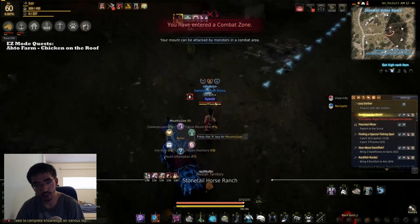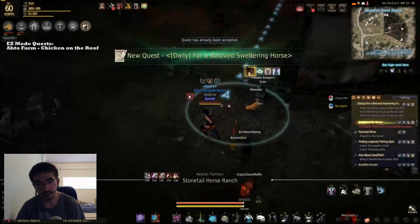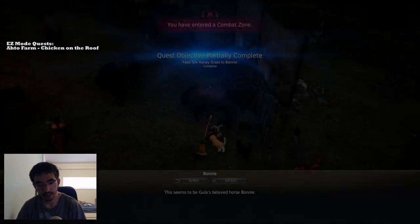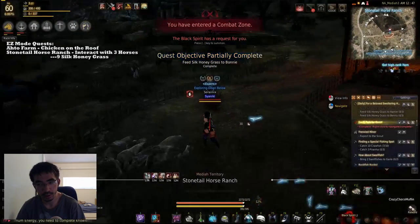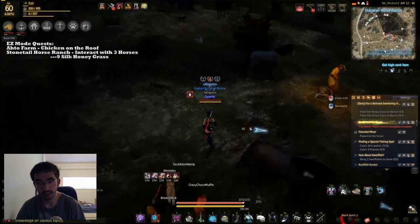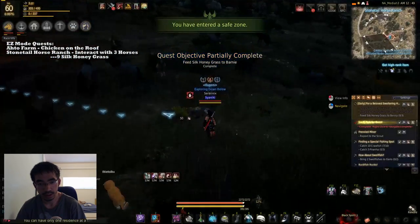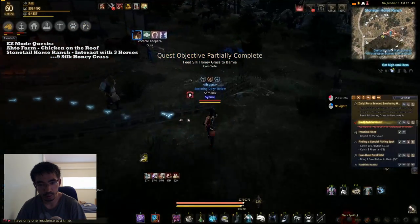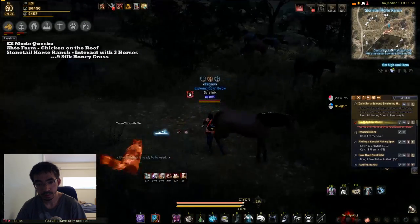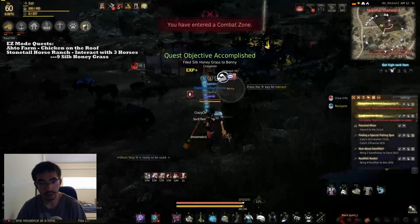I'm at Stonetail Horse Ranch. Talk to this person. For the 'Beloved Sweltering Horse' quest, talk to Bonnie here, spend three energy — and this is where your silk honey grass starts disappearing. You need nine silk honey grasses, which is nothing. So you just hand it in to Barney as well, and then there's another one south of here. Give it to Benny. So that's done.